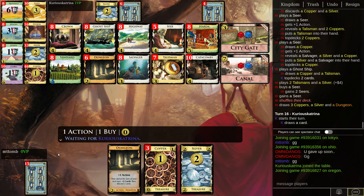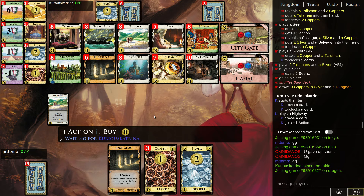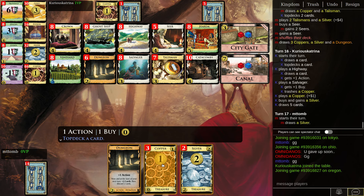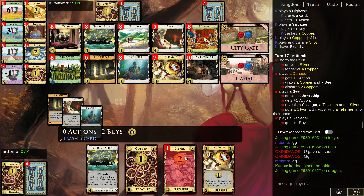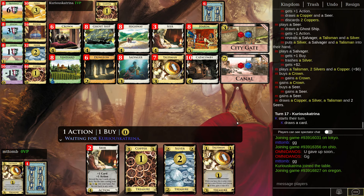Here I want to load up on Seers, and then I should try to get a Crown next round. Trashing copper is good right? I've trashed copper — there we go. Let's go Seer, let's go! Just one — are we in the same situation? Two, four, six, seven. But if I trash a Silver — yeah, okay, that's definitely what I want to do. So I get two Crowns and two Seers — alright, it's looking good!